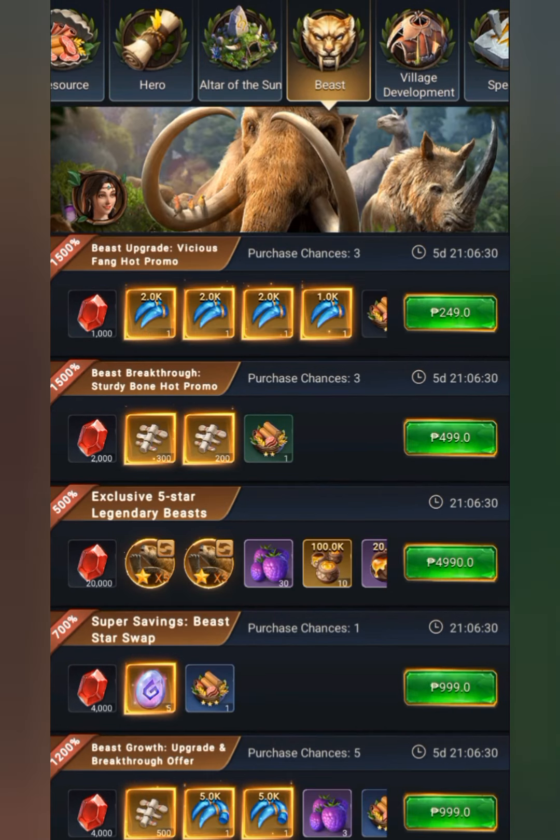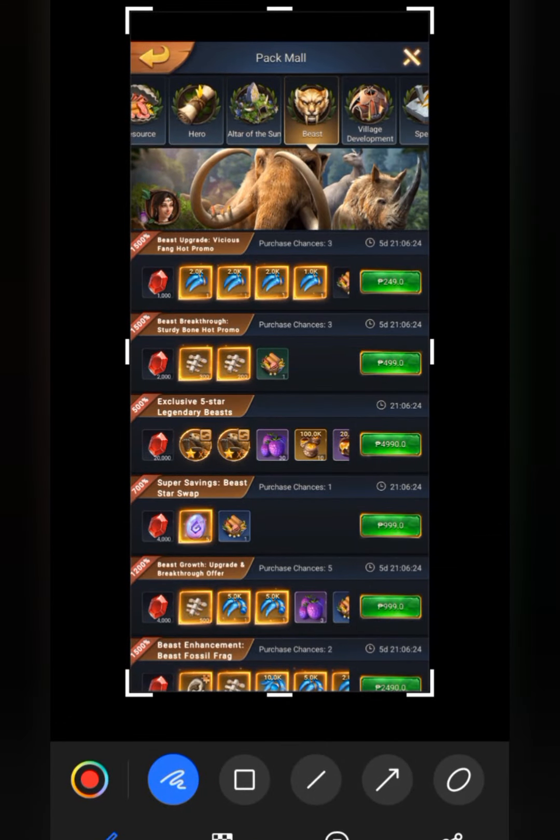Next is the beast mall. If you are a big spender, the beast is the best buy — the beast and the materials for the star up or the upgrade.